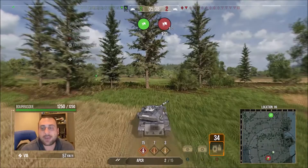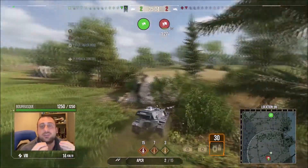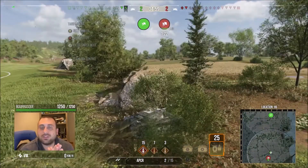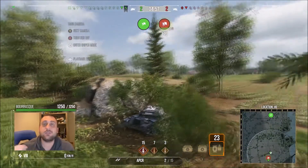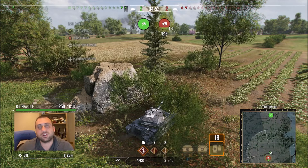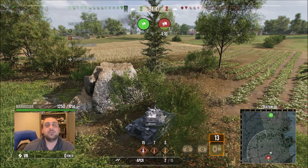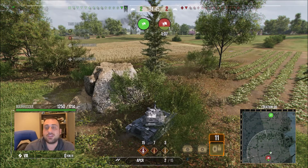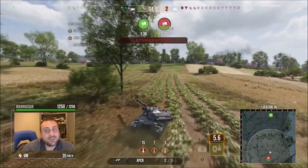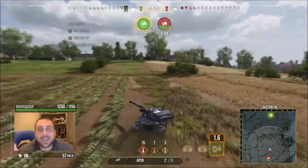Now what do we do? We're ahead on capture points. Do I jump in the cap as well? If I do that, they know exactly where both of us are and could probably approach using the bushes — I didn't feel that was right. So instead I tuck in front of him. I know they started up in the top corner and must start advancing towards the base. Since we started capping first, they've got to come and stop us. I'm here hoping to get vision and put a shot in first. Then we see one of their tanks enters the enemy base — and now the math gets really tricky.